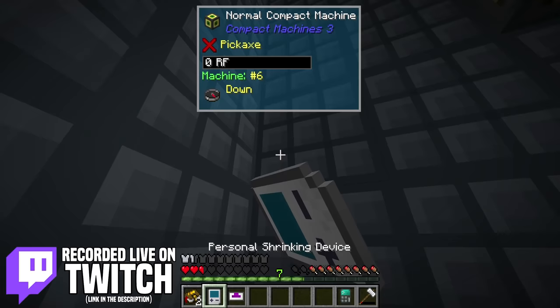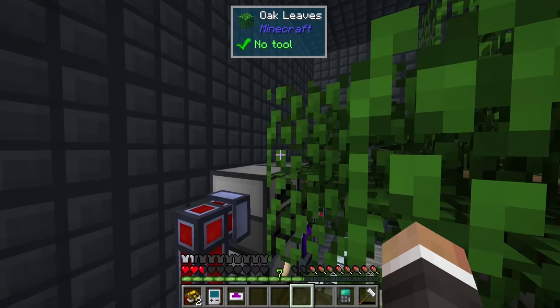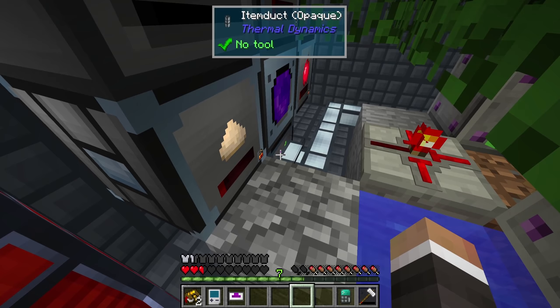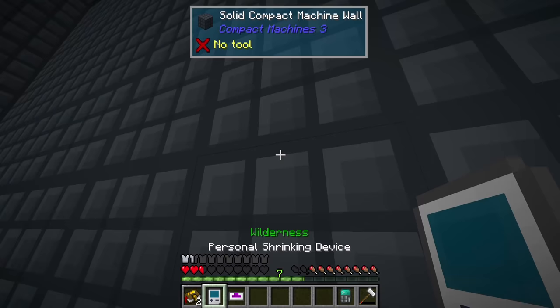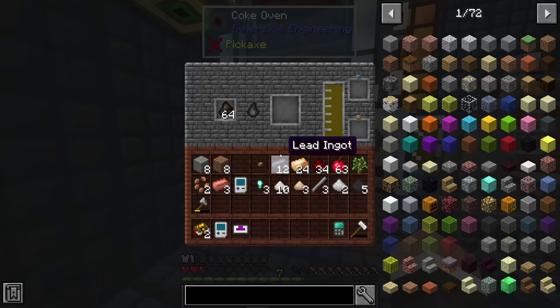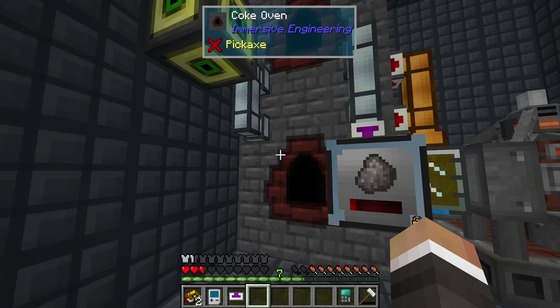In the last stream, we set up a tree farm inside our seven-by-seven compact machine. Since then it's been chugging along chopping down trees, and we now have approximately 533 oak wood in the back chest, 94 apples, 90 sawdust, and a backlog of 391 saplings. All the wood is being pushed through the redstone furnace into our coke ovens, but right now we are backed up on creosote — we've got 42 cold coke backed up in the cache.